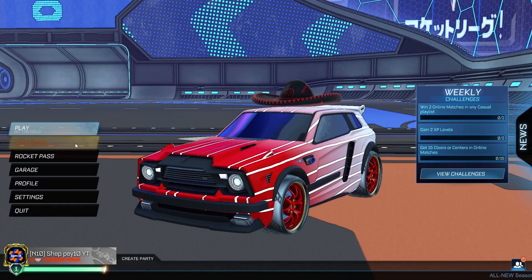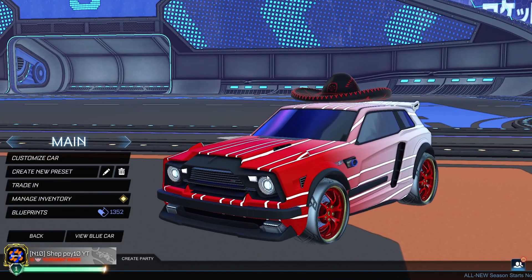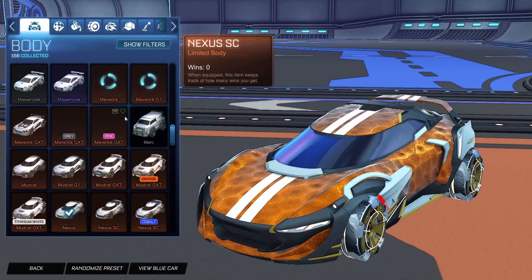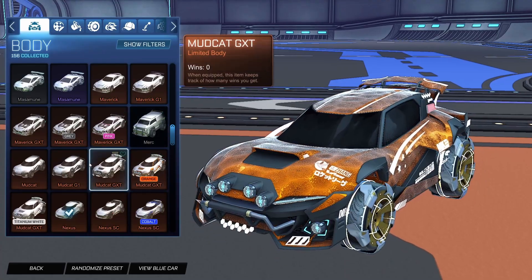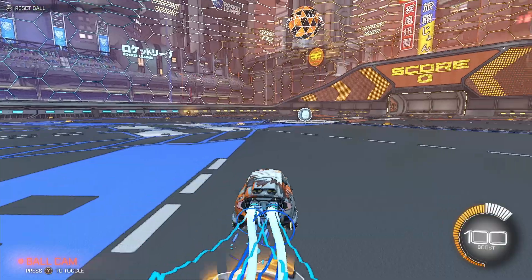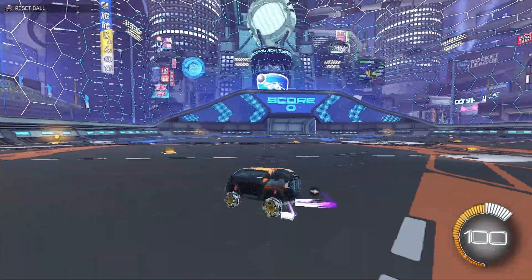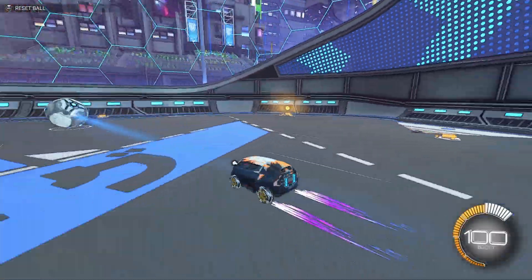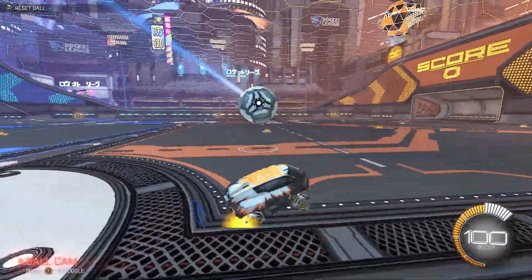Now we'll have a look at the map and try out the Nomad car. I'll get it set up in the garage and then get into a game. Here we are on the new Neo Tokyo map — it's very, very similar to the normal Neo Tokyo, to be honest. It's very bright though, a little bit like Salty Shores. It's basically really bright Salty Shores mixed with Neo Tokyo.